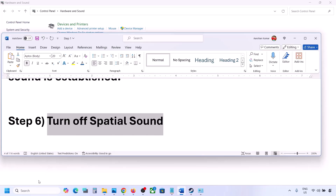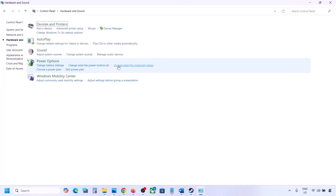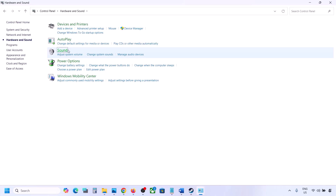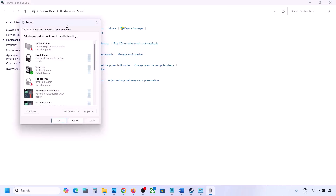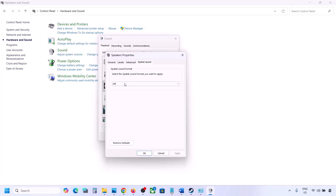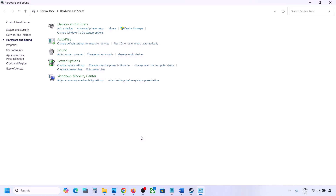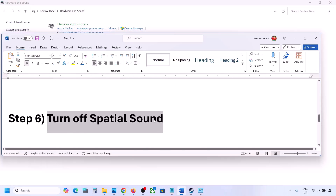The next step is to turn off Spatial Sound. Again go to Control Panel, Hardware and Sound, then click on Sound. Select your speaker, go to Properties, then go to the Spatial Sound tab. If it is set to Windows Sonic, turn it off and click OK. Or vice versa — if it is already off, try enabling Windows Sonic and check.